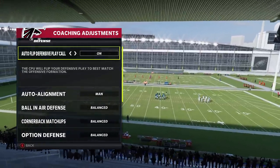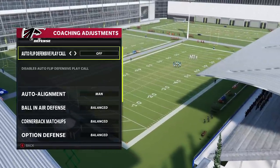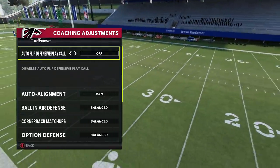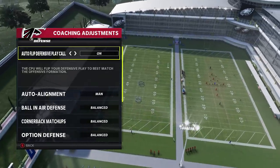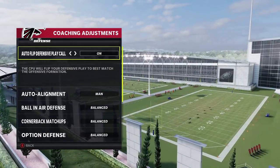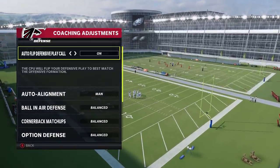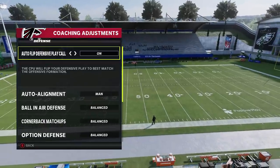First, we're going to start off with auto flip. In the past I was very adamant about always taking auto flip off, especially when setting up blitzes. I really felt it got in the way. But I don't know if EA over time tuned auto flip to the point where it actually works really well. I forget to take it off nine times out of ten now and I haven't even noticed. It used to be the first thing I did when I bought a copy of Madden — turn auto flip off.